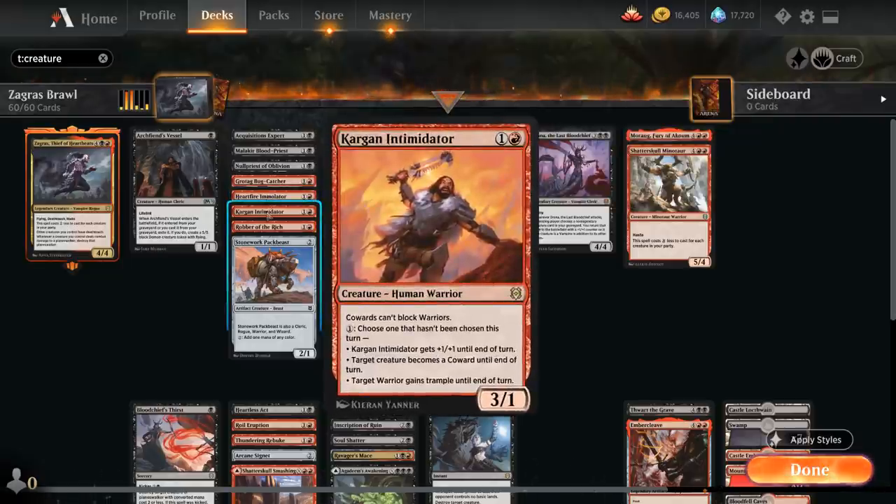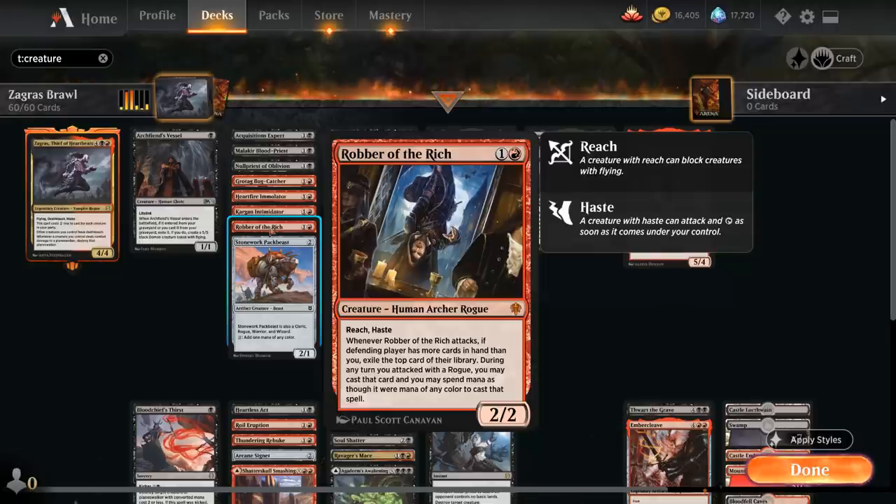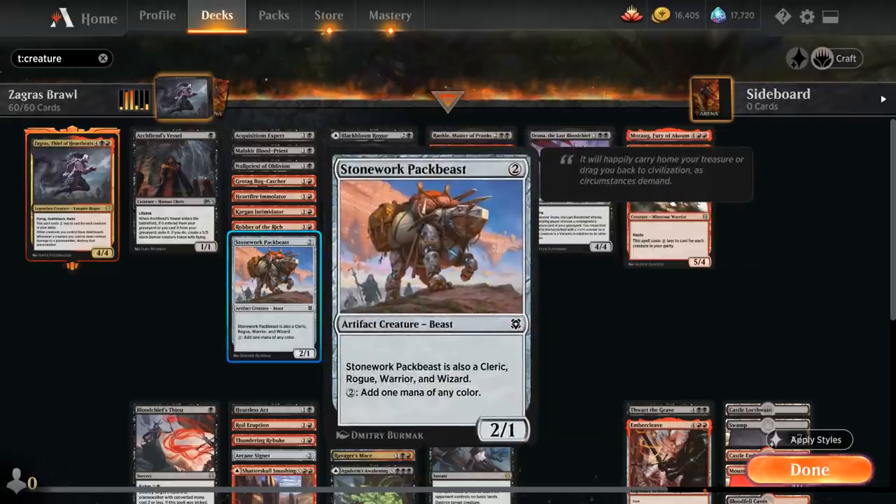Then we've got Kargan Intimidator, a 2-mana 3/1 warrior with a nice set of abilities including giving it +1/+1 until end of turn, preventing a creature from blocking one of our warriors, and giving one of our warriors trample until end of turn. Robber of the Rich, a 2/2 rogue with reach and haste that can potentially gain card advantage from the opponent's library if we have fewer cards in hand when it attacks. We've got the Stonework Packbeast as a 2/1 beast that also counts as a cleric, rogue, warrior, and wizard — perfect for filling out our party, and it can also potentially fix our mana.